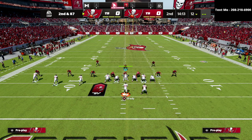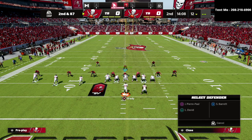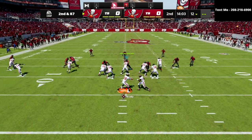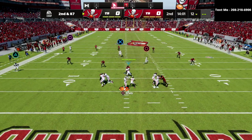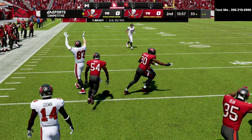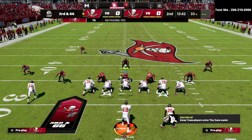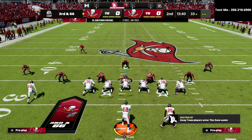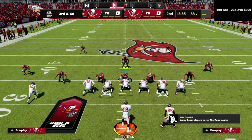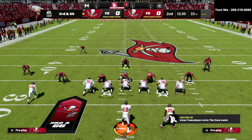Now I'm going to show this against the cover two. You would think the cover two would defend it a little bit better because those cloud flats are going to be outside leverage. But here's my route combination — all we're going to do is pass lead that to the right, and as you can see it just sits it down right against the Mabel concept. One important tip: you want to make sure your trips tight in has your trips to the short side of the field, because that helps this play significantly and allows the tight end to get open a lot easier.